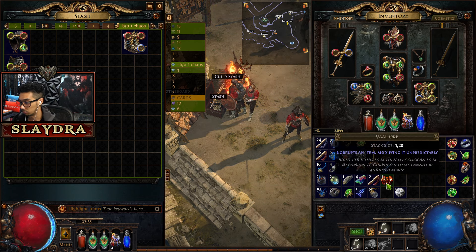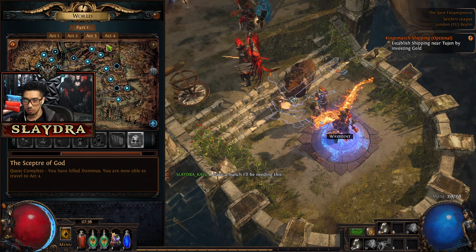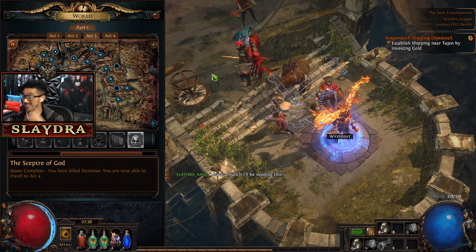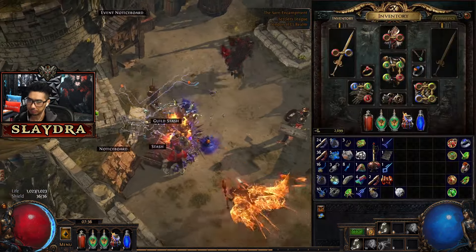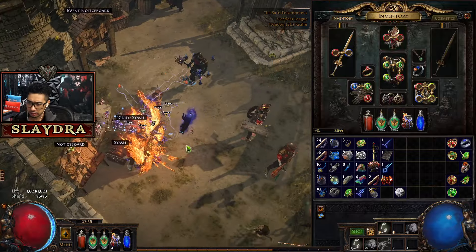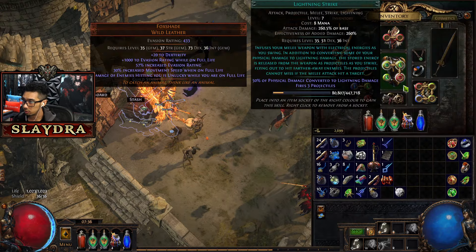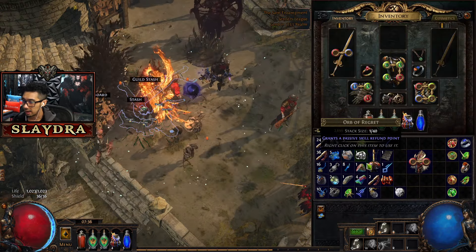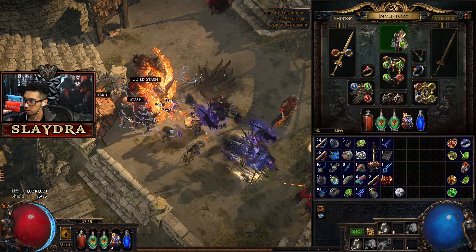You'll need what's called a premium stash tab — we'll talk more about this later. Set a price — let's put one Chaos Orb — and throw in old gear you don't need anymore. Sometimes people will buy it for whatever reason. You can't just throw quest items on the ground; some quest items you want to complete, but this one we don't really need.